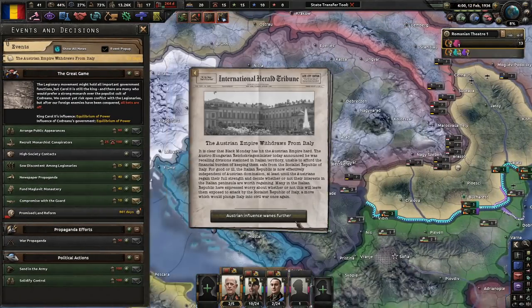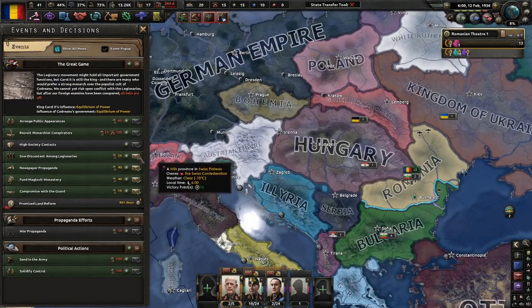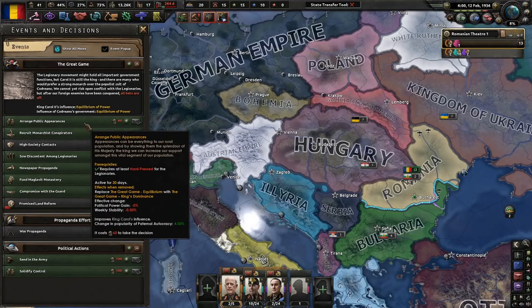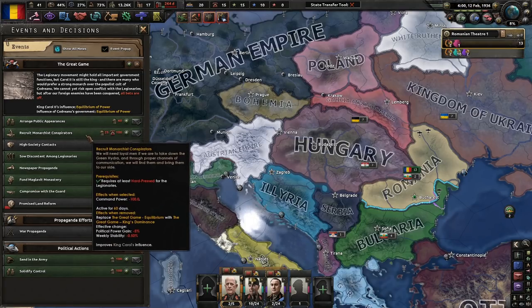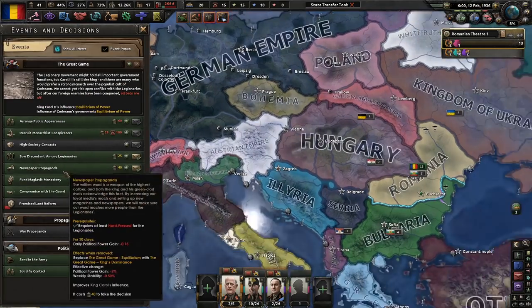The Austrian Empire withdraws from Italy. We've got to keep an eye on promised land reform eventually. Right now we have equilibrium of power. I do like arranging public appearances — very good. We need to make sure that we become paternal autocrats, which is going to be a little difficult but not that difficult.